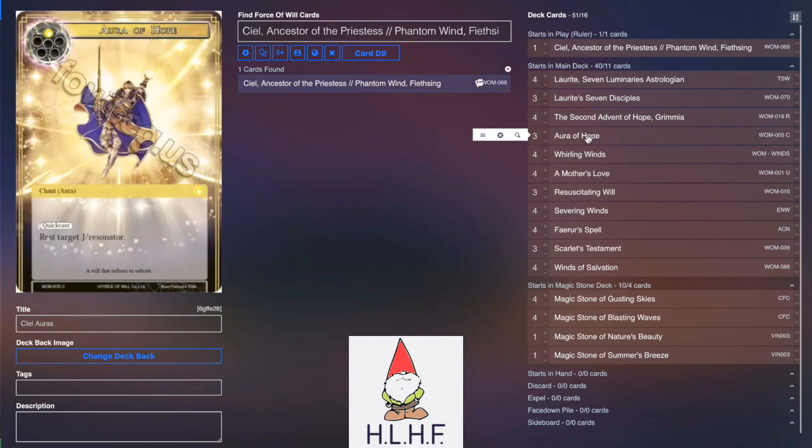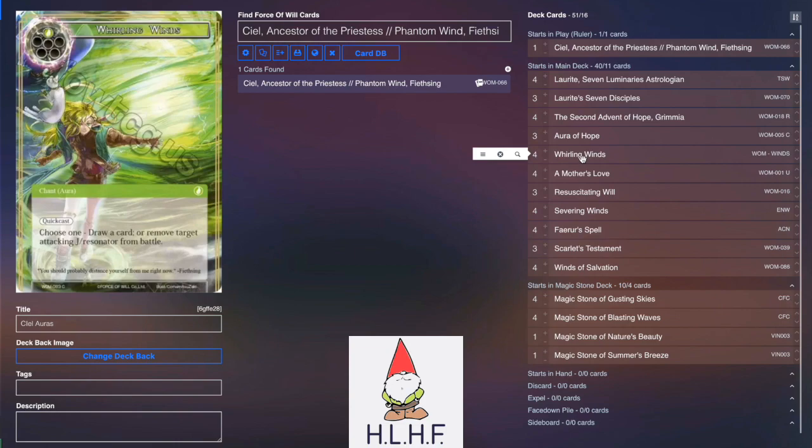Three Aura of Hope to be able to tap stuff down. Four Whirling Winds primarily to draw a card so that we can cycle the deck and dig through a little bit deeper, getting to Lorite, Seven Disciples, and Grimia, while also filling the graveyard with auras.